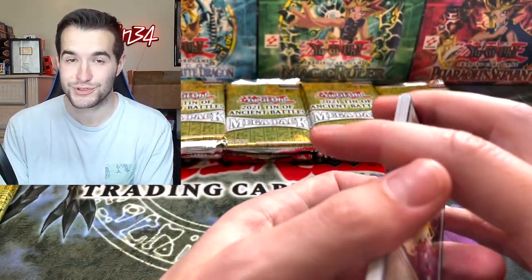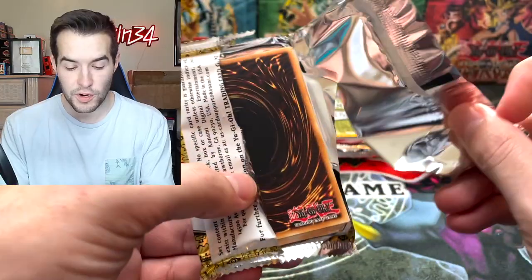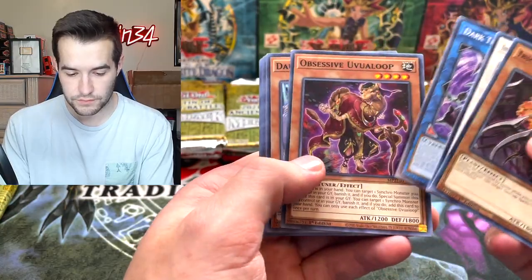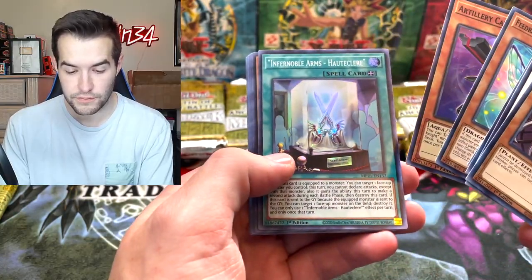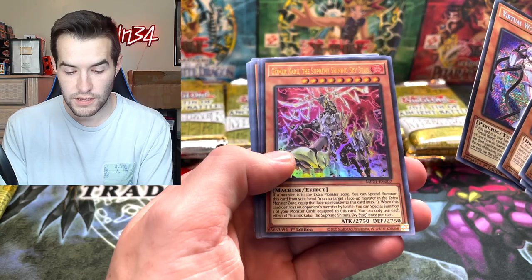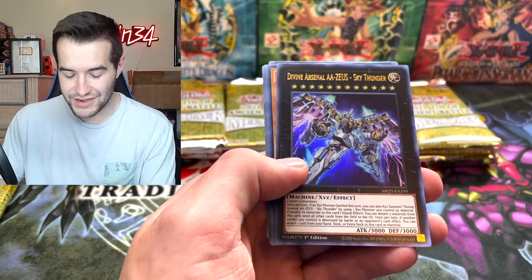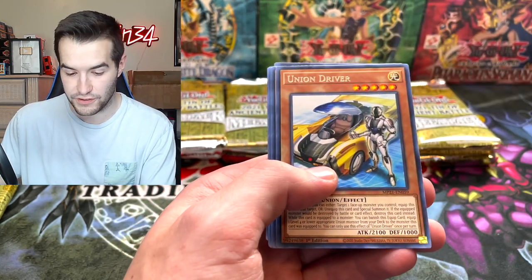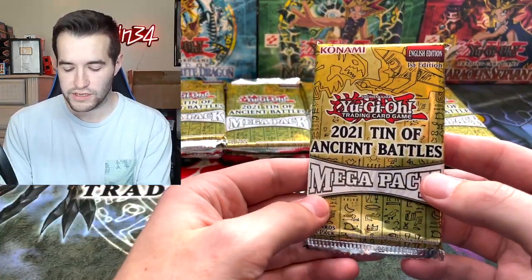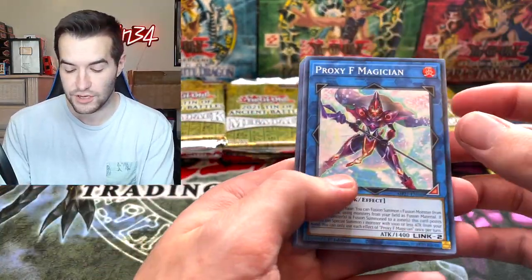Honestly these tins are loaded — there are so many good cards in here, that's the cool part about the mega tins. They reprint all these good cards so if you don't want to pay seventy dollars or more for singles, you can get the tins. Dark Lord Artillery — we got a Lulufofo, that was a pretty expensive ultra I think. Gizmek Kaku — another Zeus! Wow, another Zeus — that's three Zeus in the first half, very good! This has been incredible luck so far. It seems like we're doing pretty nicely.